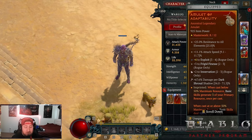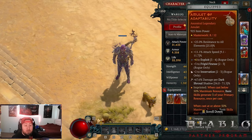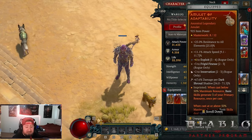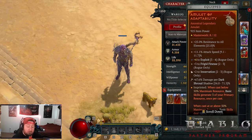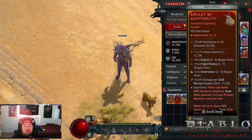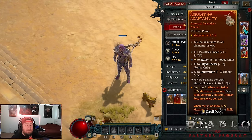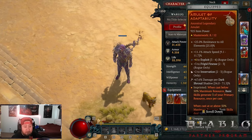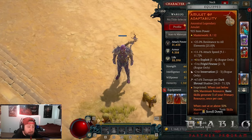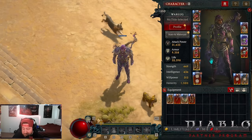Last but not least, our amulet with Adaptability — when you cast below 50% energy your basic skills generate resource, and when you cast above, your basic skills deal increased multiplicative damage, which is fantastic. On the amulet I have attack speed, Exploit, and Frigid Finesse. You want Frigid Finesse, then either Weapon Master or Malice — Malice is the preferred choice, then Weapon Master, then Exploit. Ideally you'd want Frigid Finesse, Weapon Master, and Malice all three on your amulet — almost impossible to get, but aim for something similar.